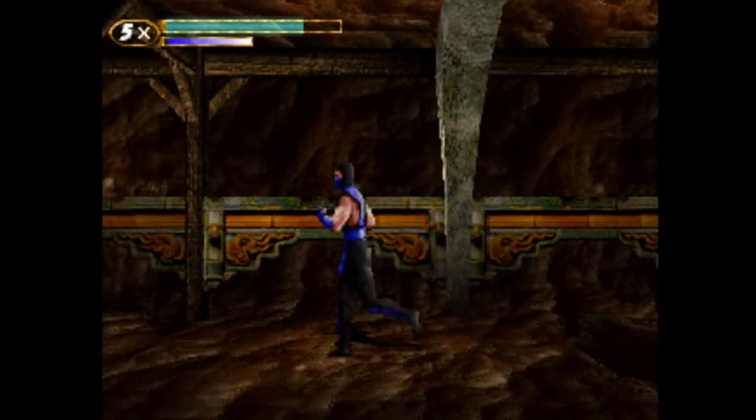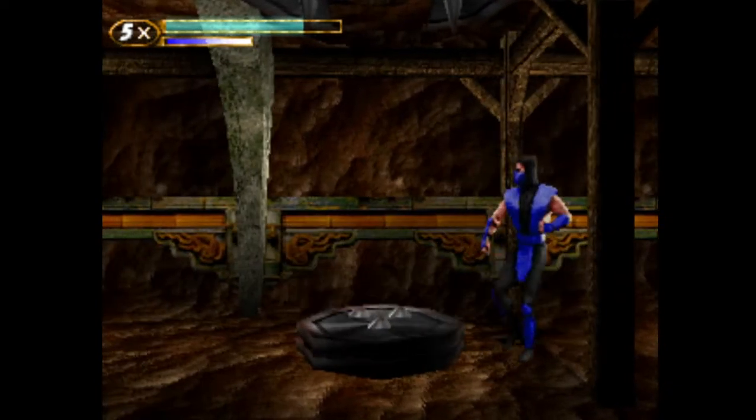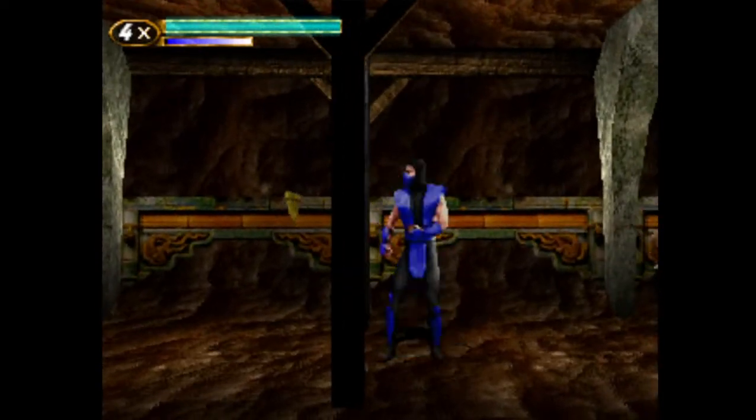Welcome to this video. We're gonna see a new glitch that was found in the Earth Temple. Usually if you get hit by the spike here you're dead — that's it, loading checkpoint, bla bla bla, back again.